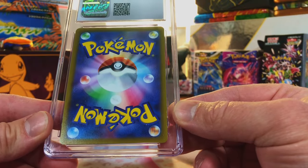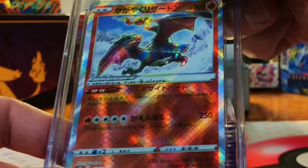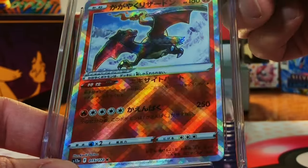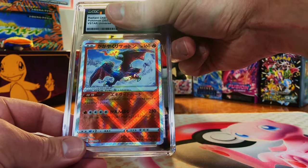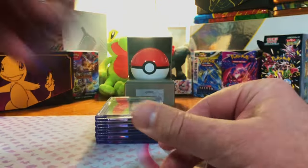Modern Japanese card here — the back looks great. Radiant Charizard from V-Star Universe. 10 — come on. Absolutely no contest. Gem Mint Charizards are the best.